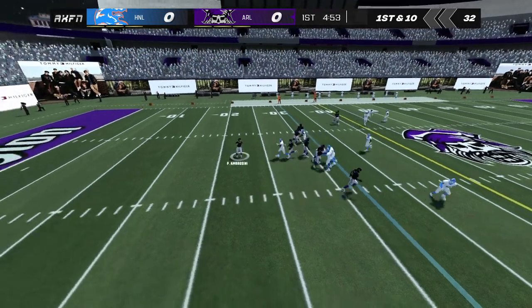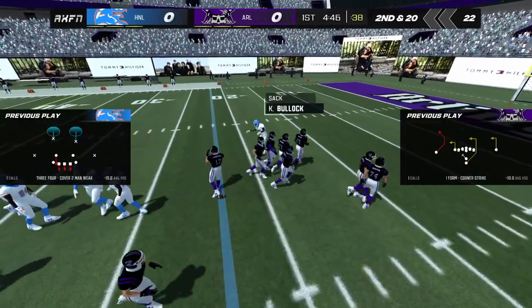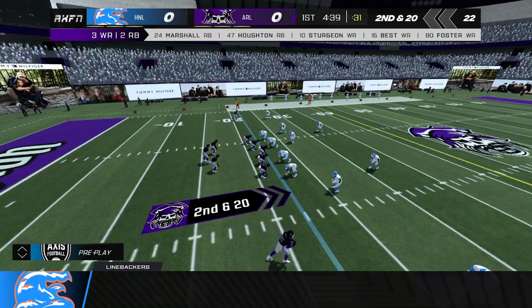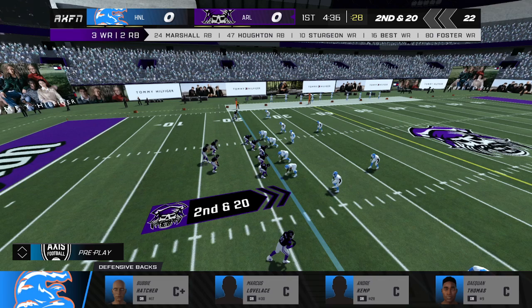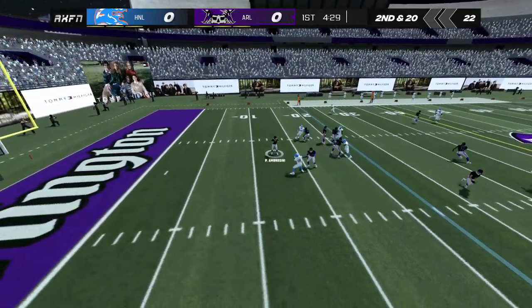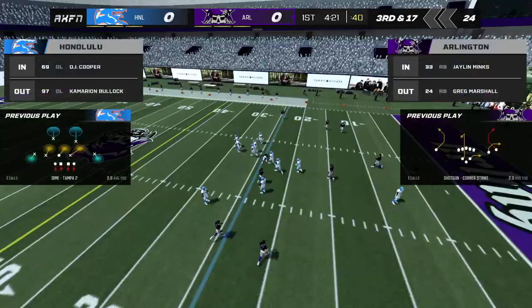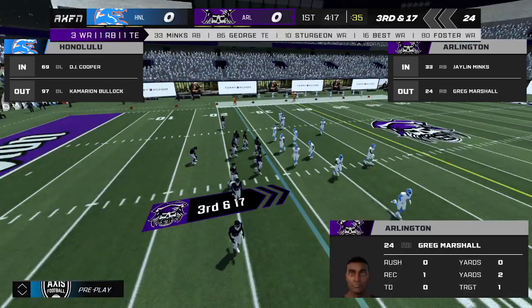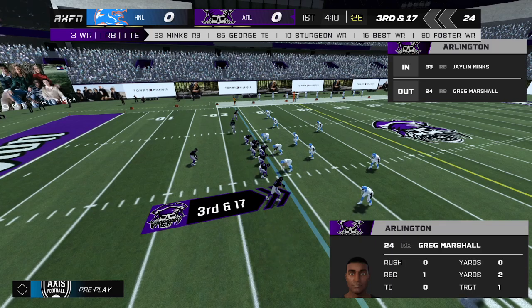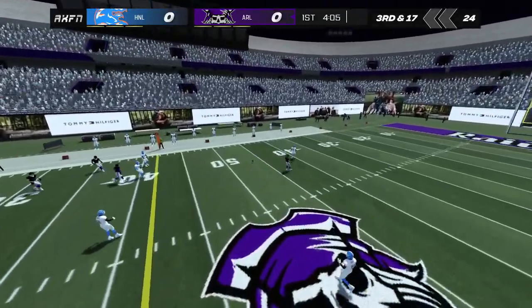The quarterback back to pass, and he goes down. That'll be a loss of 11. Drops back into the pocket, he tosses one. That brings up third down. Quarterback to pass, throws a pass, and he can't reel it in.